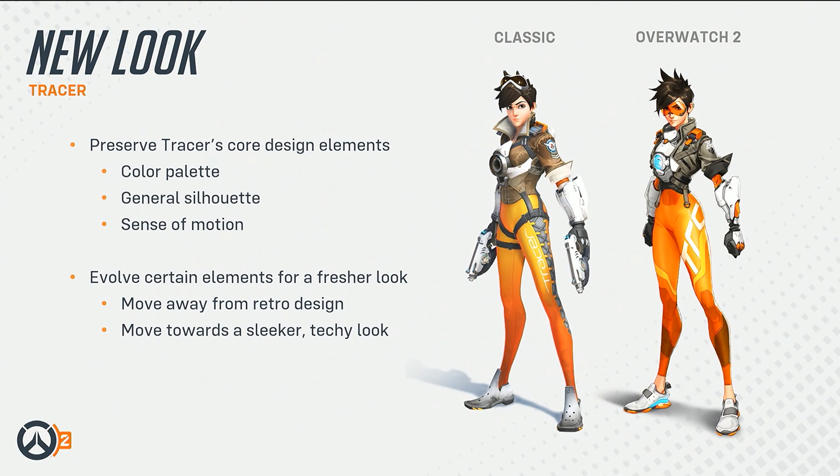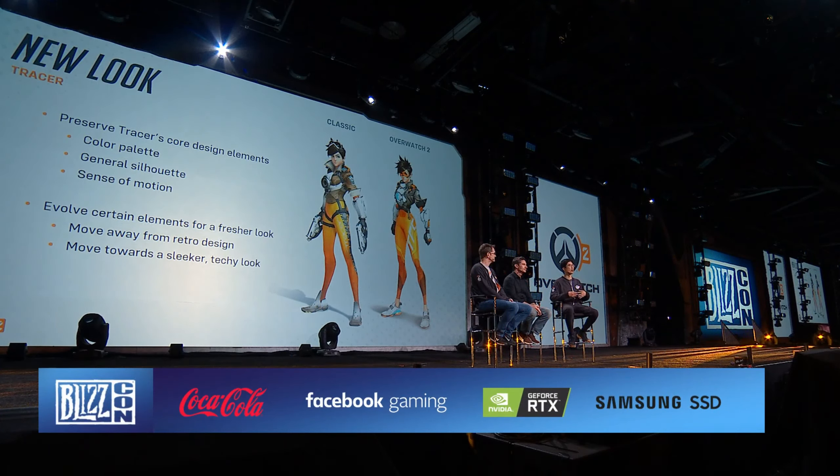Funny enough, this new version artistically is a little bit inspired by some of those early versions back on Project Titan. We wanted to dive a little deeper into one character's design and really walk you through the process of what we were thinking as we designed these new looks. Tracer is one of the most important characters in Overwatch, so if we could establish a philosophy for Tracer, we can carry that forward for all our heroes. We always want to take things that are iconic to the characters and preserve those.